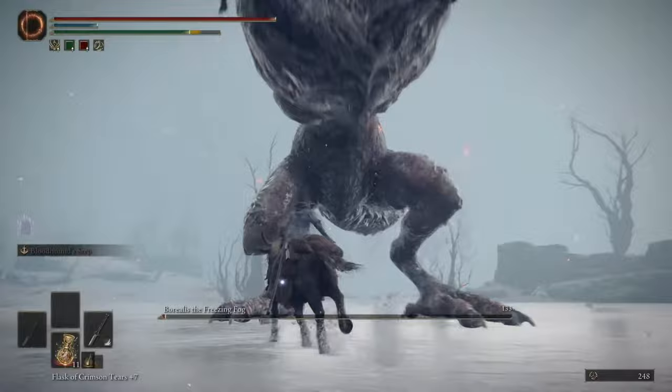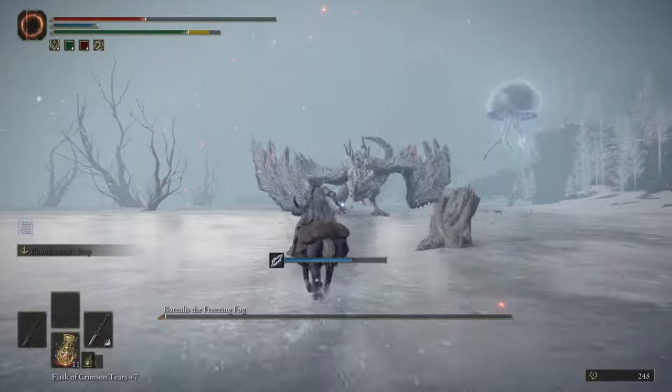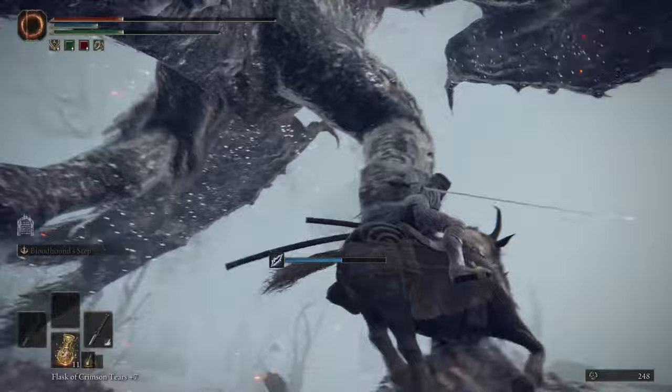That's pretty much it. The only unique things about this dragon are the high shout and low shout, and the stomp hits — I think it's only this one and the scarlet rot dragon that have that stomp where it stomps on the ground with the weird effect coming out. High shout again — let's get away. Low shout. Just a couple more hits to finish it off.